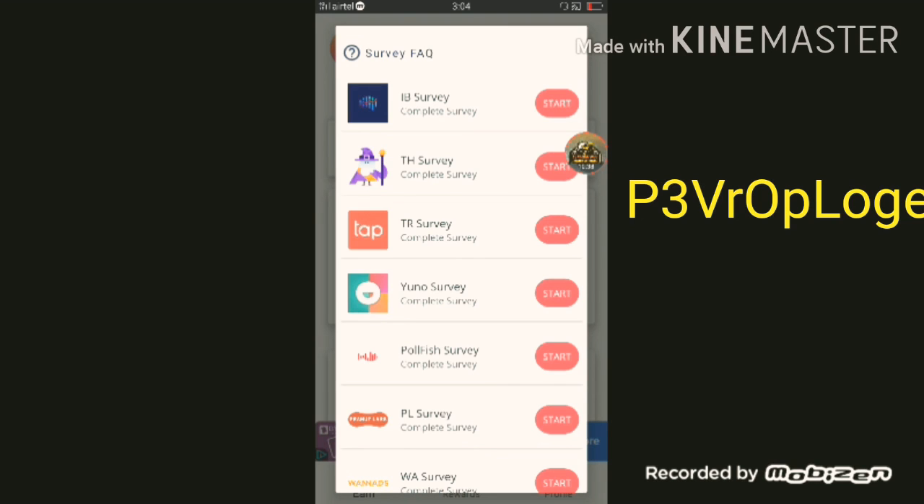You will have an interface with a question. You can add anything. If you have a PIN code, you can add it. If you are living in Bihar, then the PIN code will be 841301. You can also get it from Google.